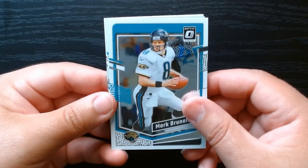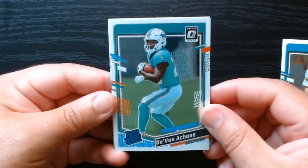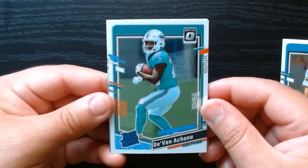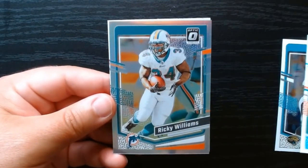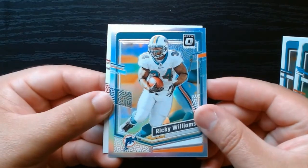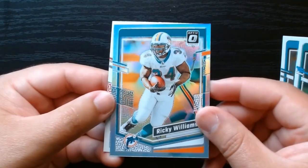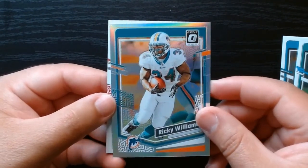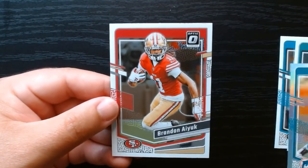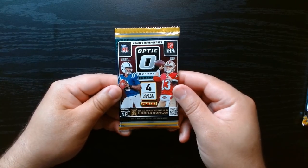Third pack — going back with some Mark Brunell action. Devonta Chain — okay, that's a nice one, he did great when he was healthy this past season, hopefully he can build on that. We got a silver of Ricky Williams — that is awesome. There it is, the silver Ricky Williams. And Brandon Aiyuk halfway through the blaster.